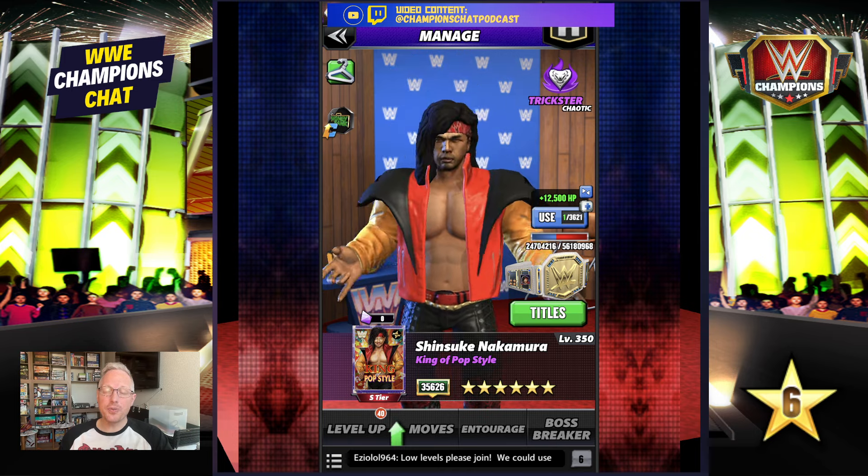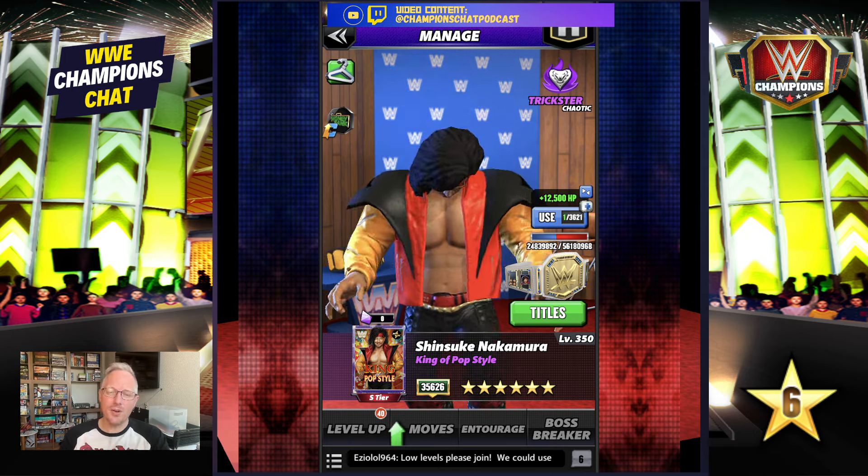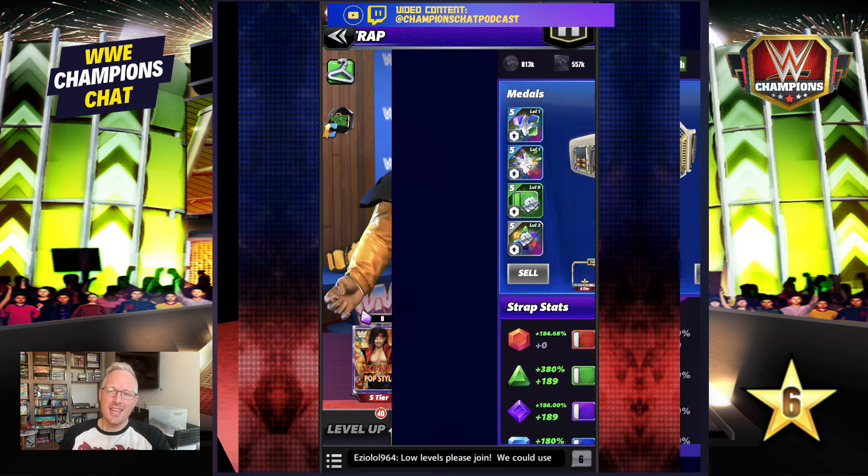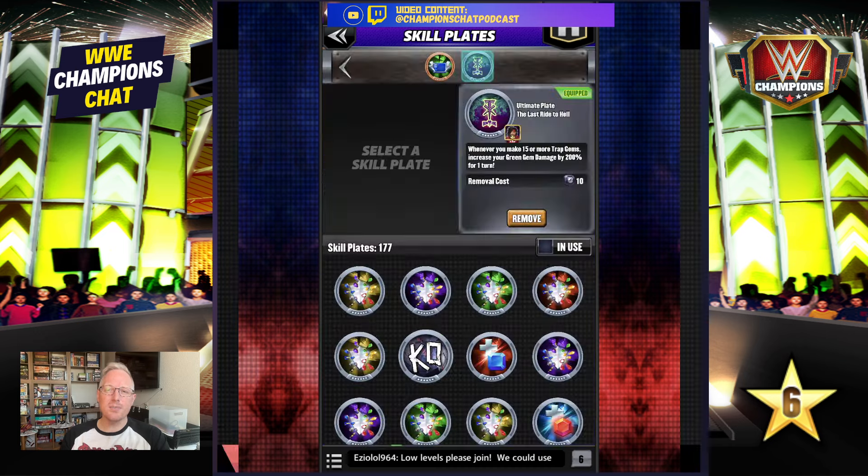Shinsuke does a few pretty cool things. The first thing I would note is the moveset I'm going to use is entirely based around this plate, the Last Ride to Hell. Whenever you make 15 or more trap gems, increase your green gem damage by 200%. That is his best moveset. If you don't have this plate, there are other videos for that, but this one is his best and brightest setup.